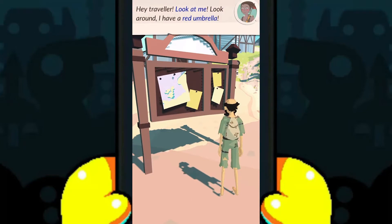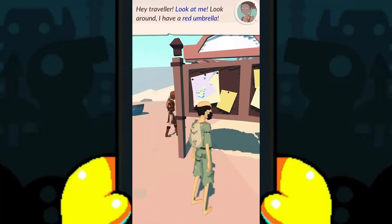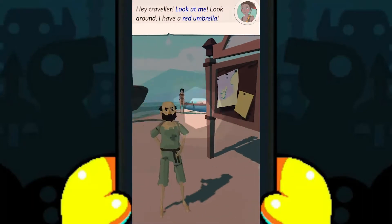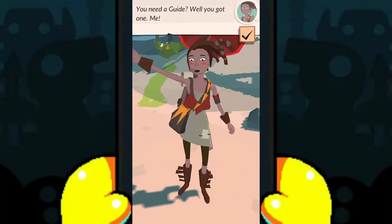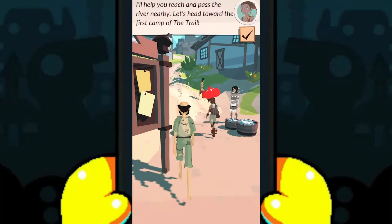Hey, traveler. Look at me. Look around. I have a red umbrella. You need a guide? Follow me. Let's begin your journey. I'll help you reach and pass the river nearby.